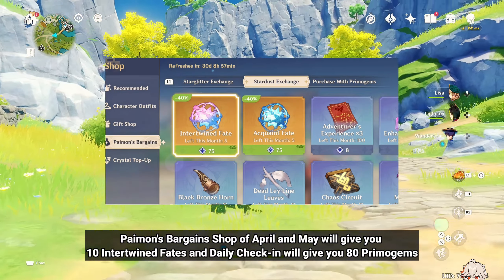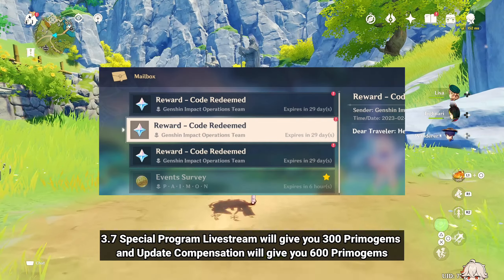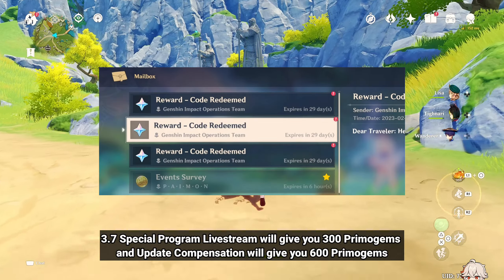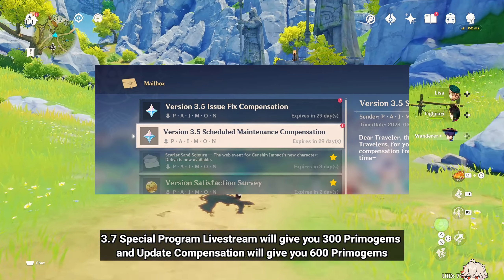Paimon's Bargain Shop of April and May will give you 10 Intertwined Fates, and daily check-in will give you 80 Primogems. The 3.7 Special Program Livestream will give you 300 Primogems, and Update Compensation will give you 600 Primogems.